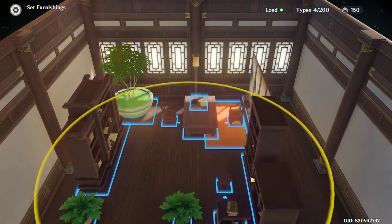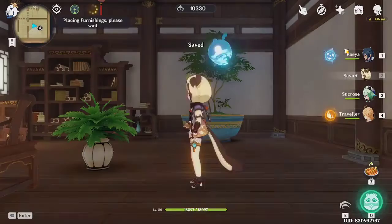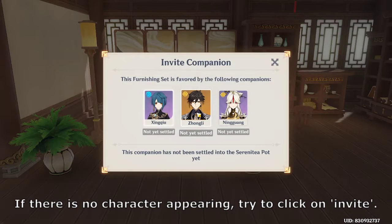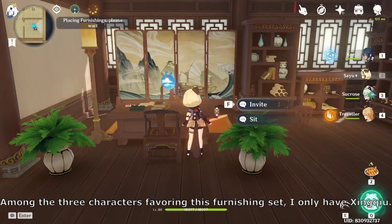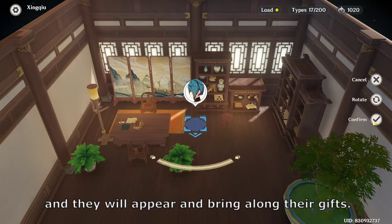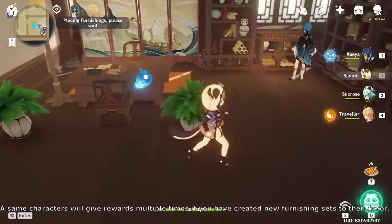Arrange the set to your liking. If there is no character appearing, try clicking on invite. Among the three characters favoring this furnishing set, I only have Xingqiu. Just put the character in just like you put in furniture, and they will appear and bring along their gifts. The same characters will give rewards multiple times if you have created new furnishing sets to their favor.